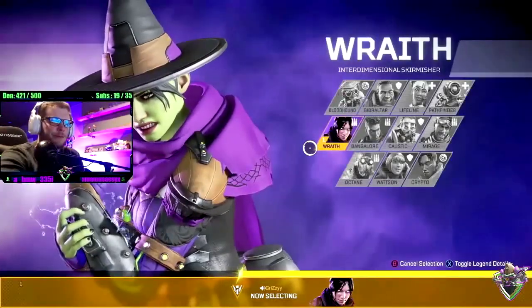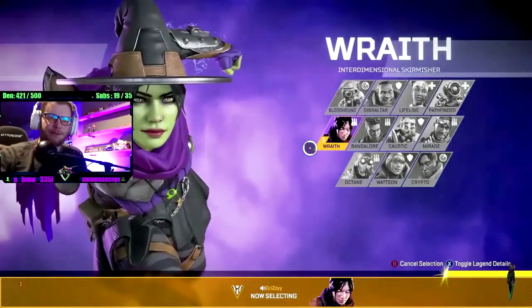I'm going to pick Wraith here. Wraith is bae — she's the best character in this game mode for getting out.